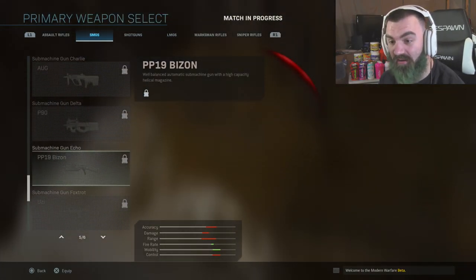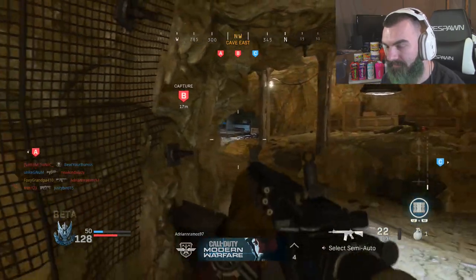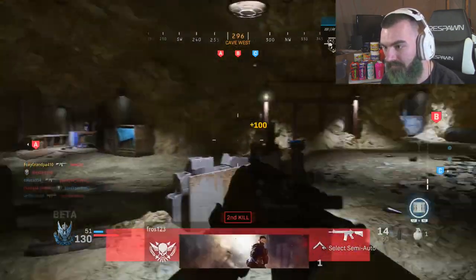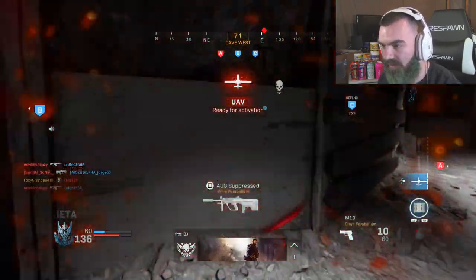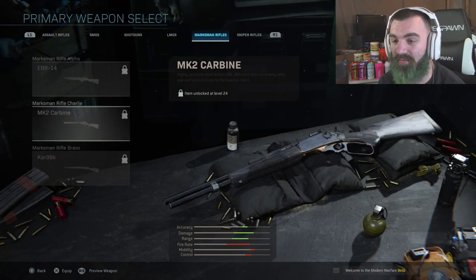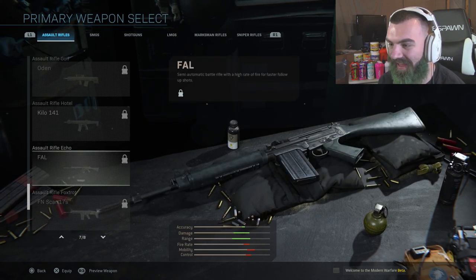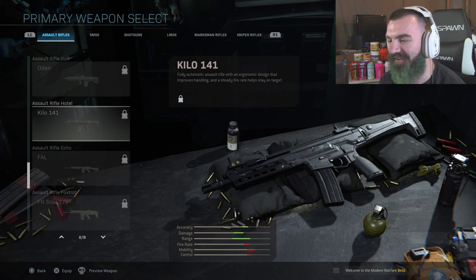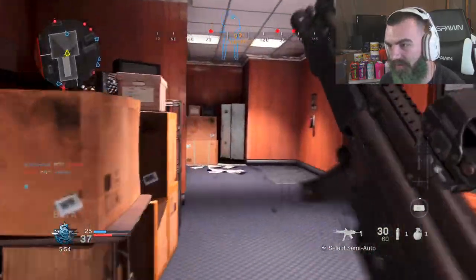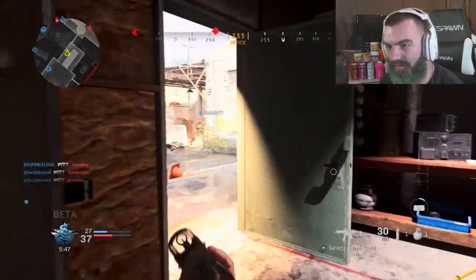Oh they put the Bison in the game, bro — that's so lit! They put the PP90 Bison in. I can hear footsteps now, and that's something we couldn't really hear in the alpha — we couldn't hear someone else's footsteps. Kar98 rifle — that's cool. Look at the Bison! There's an Uzi? The SCAR, the FAL is back, and that looks like an ACR. Someone's got a chopper gunner already — typical COD, putting me in a game with people who got chopper gunners. It's all good.